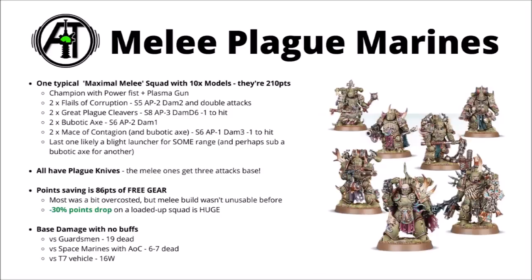The other really nice option are Great Plague Cleavers — Strength 8, AP 3, Damage D6, and Minus 1 to hit — really quite solid for cleaving through armour. Otherwise you can throw in things like a couple of Bubotic Axes, Strength 6, AP Minus 2, Damage 1, and like all Plague weapons, re-roll 1s to wound, and a couple of Maces of Contagion, Strength 6, AP 1, Damage 3, that you could strike with alongside the Bubotic Axe. For the 10th model in the squad, it's more worth it to take something like a Blight Launcher over Plague Knives, and it might make sense to swap out a Bubotic Axe for another Blight Launcher to give a bit more ranged threat as well.